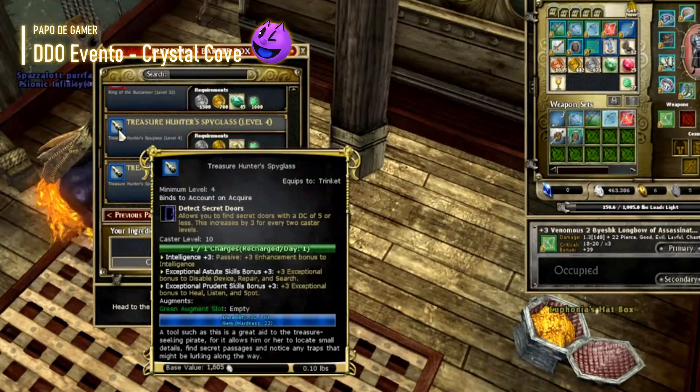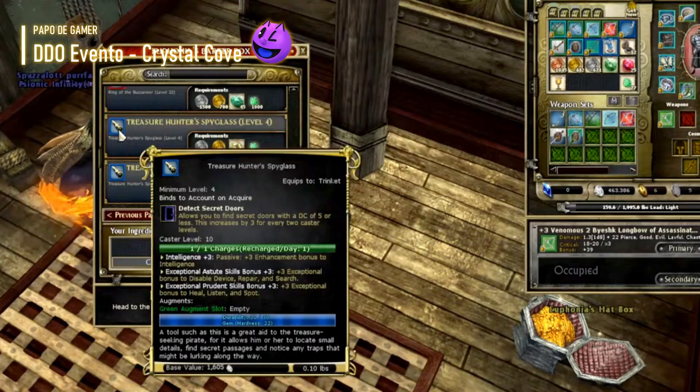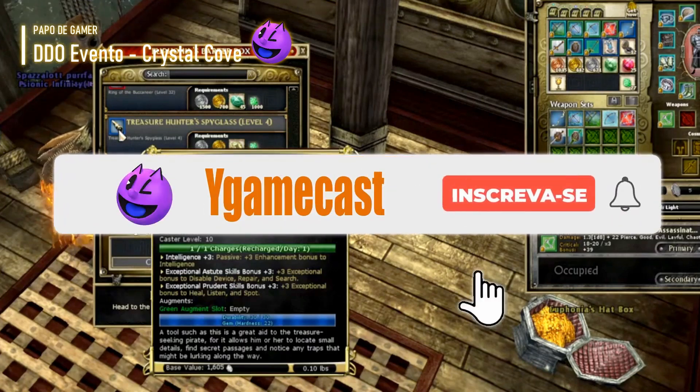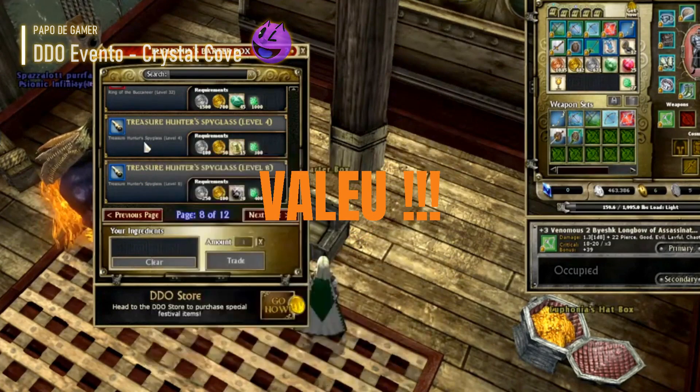Então provavelmente na Action House também. Esse foi como funciona o evento Treasure Crystal Cove. Falamos sobre o que é e quais períodos ocorre o evento, o que se farma e onde se obtém os próprios itens do mesmo. Espero que este conteúdo rápido os ajude quando acontecer o próximo. Muito obrigado a todos que viram até aqui e valeu!